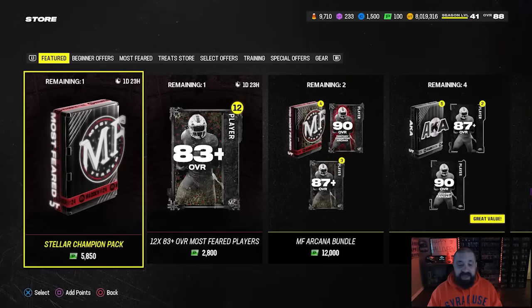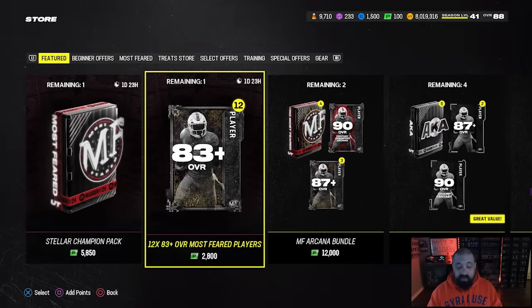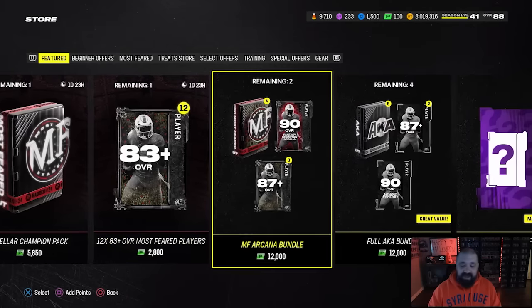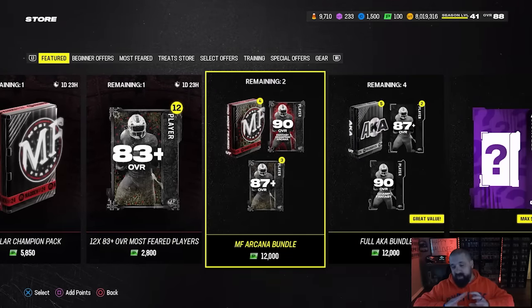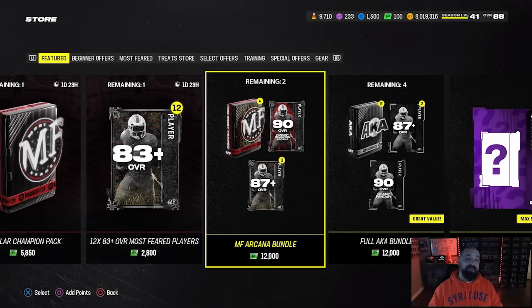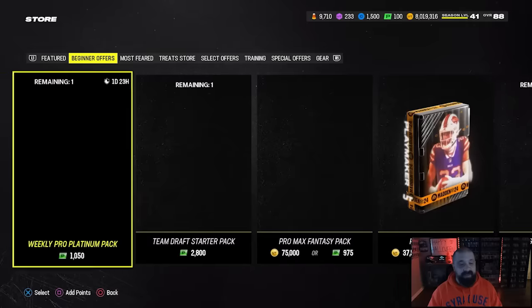You have a 25-dollar pack here, which might be more worth the risk with two LTDs in packs — you get 12 83-plus Most Feared players. And then you have the big bundle, which I don't even want to cover — stay away from it. Even if you get the LTD out of this, don't be spending a hundred dollars on a promo that's basically coming to an end.